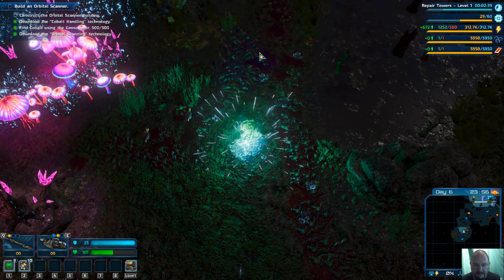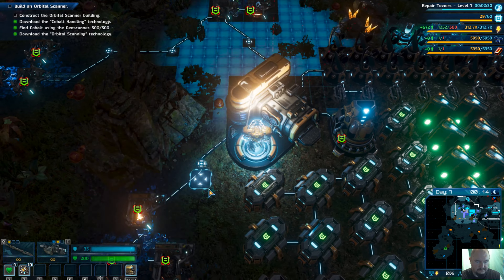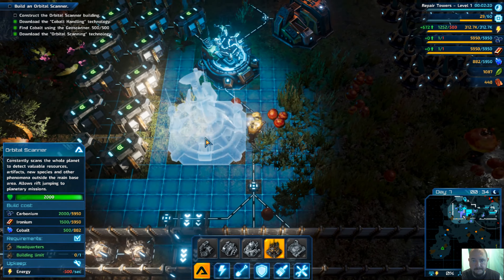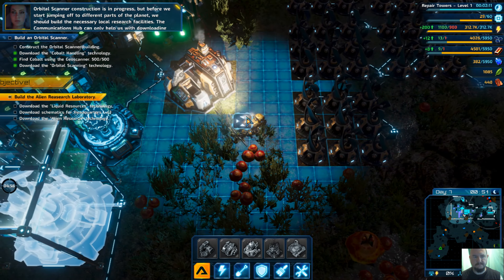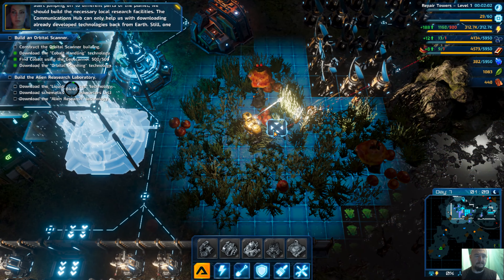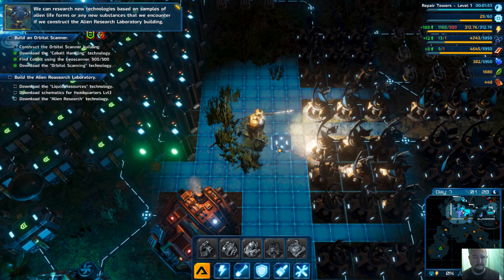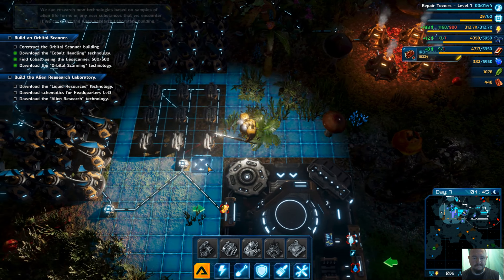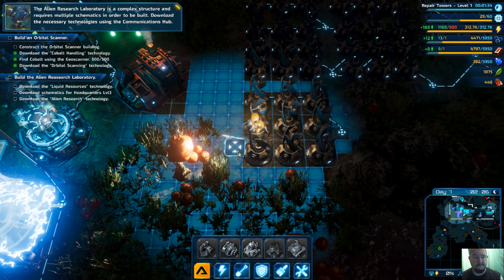Let's port back home and create that thing we wanted to create. We'll make it over here. Orbital scanner construction is in progress. But before we start jumping off to different parts of the planet, we should build the necessary local research facilities. The communications hub can only help us with downloading already developed technologies back from Earth. One of the main reasons we came here is to conduct research and learn about the environment. We can research new technologies based on samples of alien life forms if we construct the Alien Research Laboratory building.